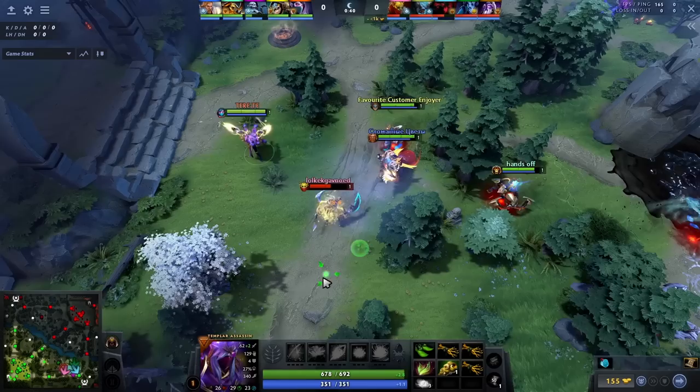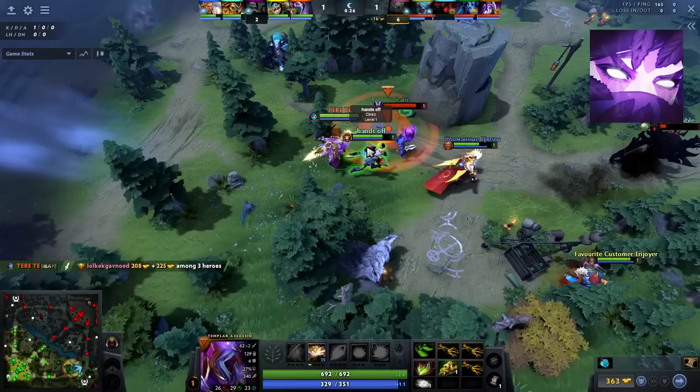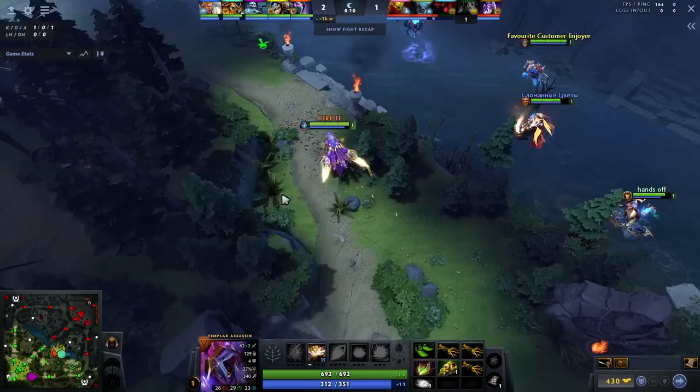After that, I always prioritize fighting for bounty runes or being near them at the very least. This opens up the opportunity to secure first blood in case a fight happens. With blood grenades and other forms of slows and stuns from teammates, I can go near the enemy and use my Meld to steal the first blood, which gives me a head start.